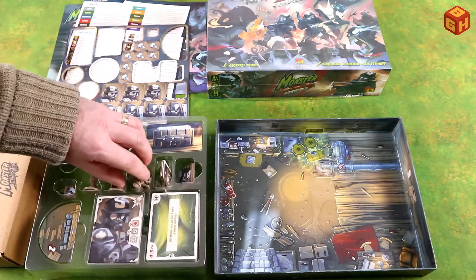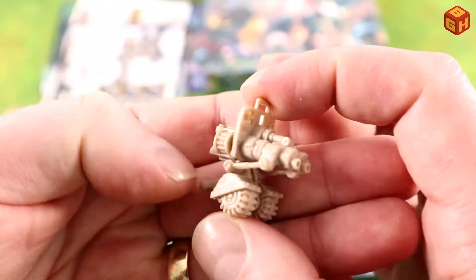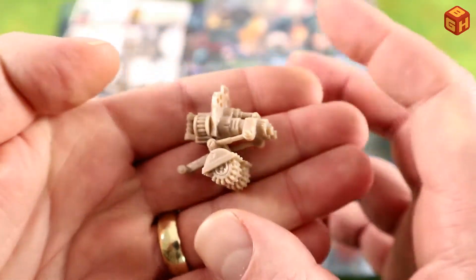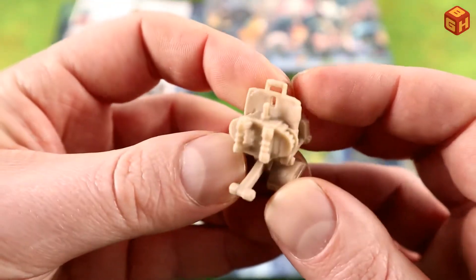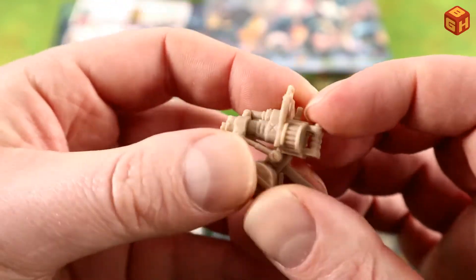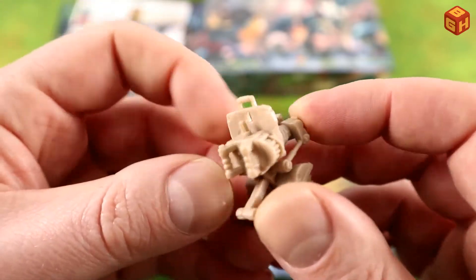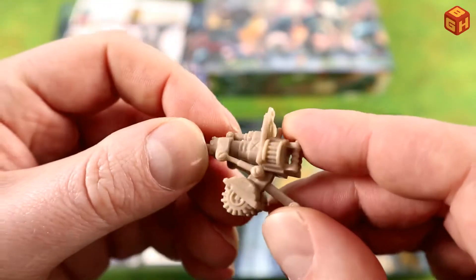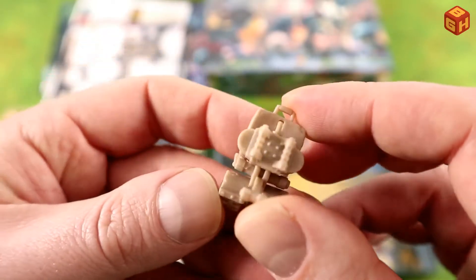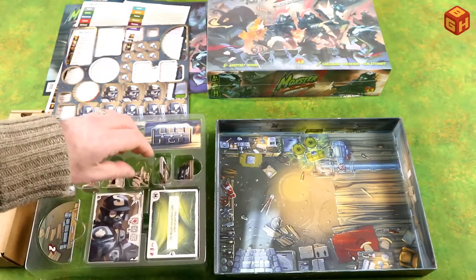Let's take a look at the minis, starting with the turret. It has small wheels so you can roll it — it's mobile. It's got two big guns, and it's pretty detailed. You can see the bullets, grips for turning it, clear treads on the wheels, and the rivets in the metal. Really nicely done.